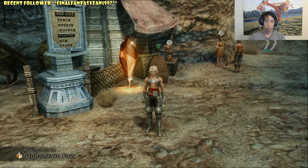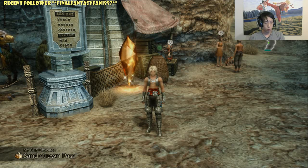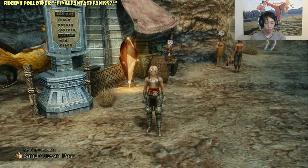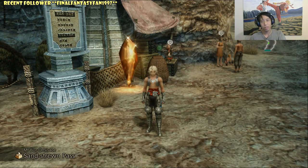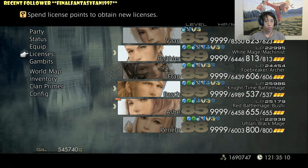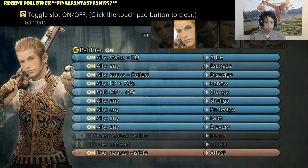The setup I have is meant to be universal and to get you through every part of the game, though there are still some points where you have to tweak it to your own taste and preferences. This current setup is for endgame, but first I'm going to show you how to set it up for the beginning — as you're starting out, you shouldn't be focusing too much on gambits yet until maybe midway through where it gets harder. I'll use Balthier as an example.